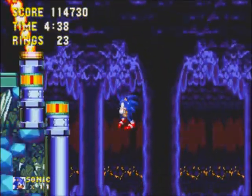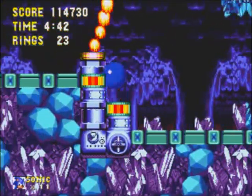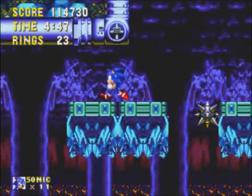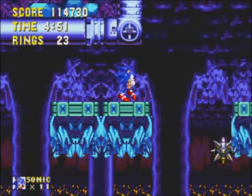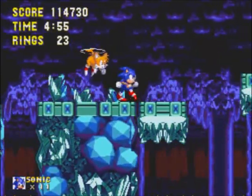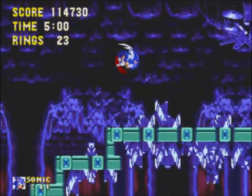Another one of these upside-down jumping things. That is utter skill right there — ignoring the fact that I fell to do that skill. More spike balls? I hate them. Here we are — we're actually at the end boss here now.